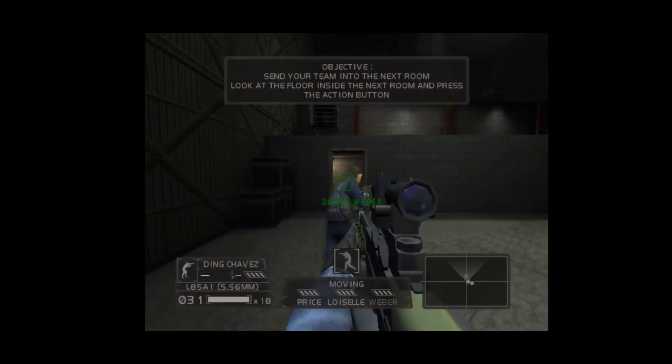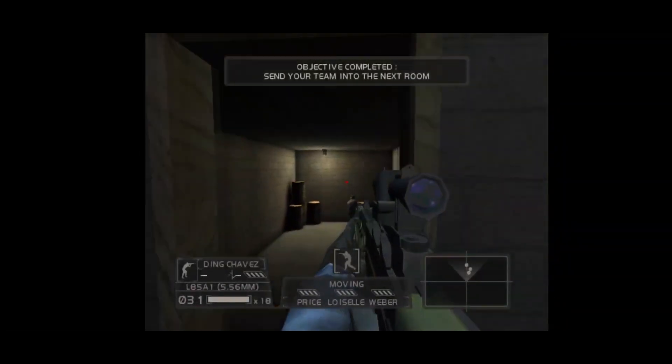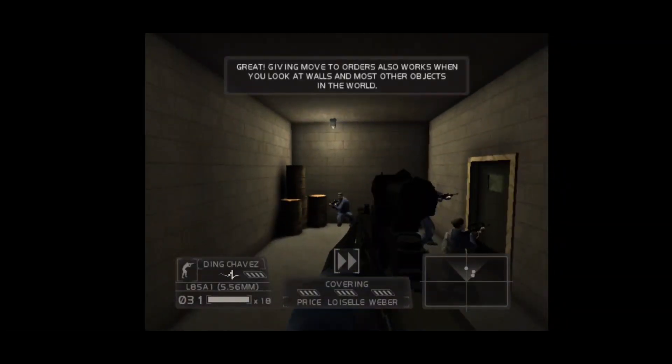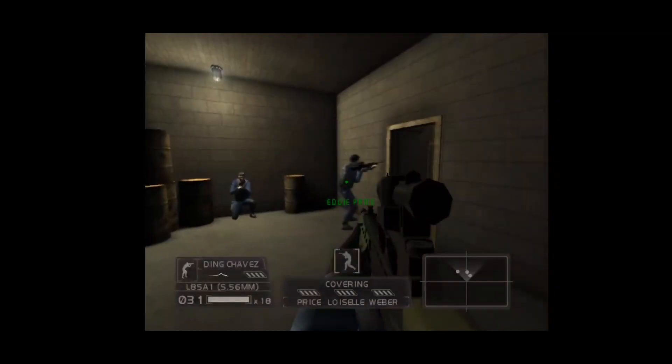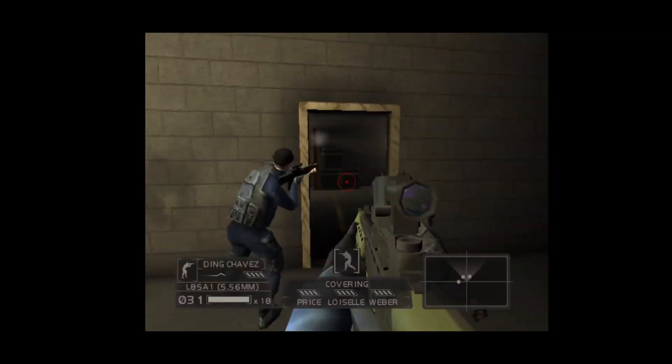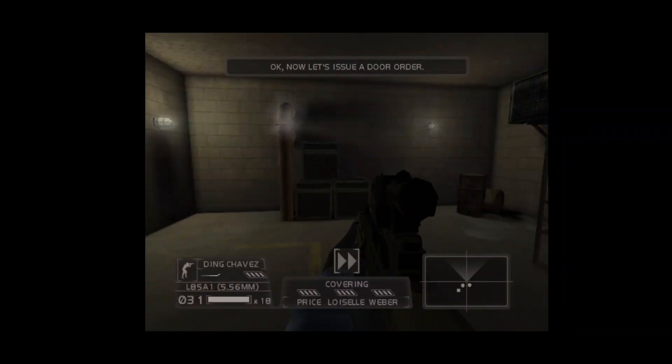Roger, moving now. Great. Giving move to orders also works when you look at walls and move to the next area. Okay, now let's issue a door order.